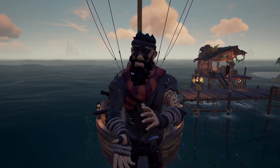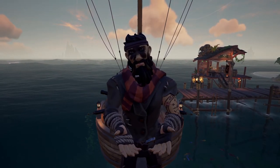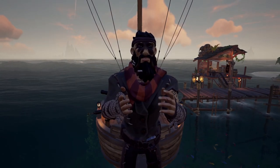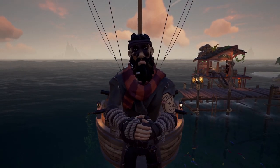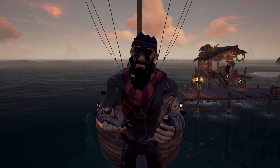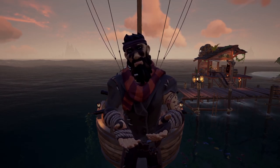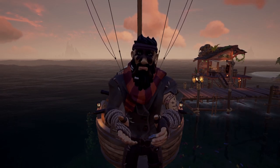Coconuts are most commonly found in barrels around Sea of Thieves — at outposts, islands, etc. Pomegranates I've been finding a lot more recently; it used to be the least common, but I've been able to find them more frequently. I'd use pomegranates over coconuts, but since I find more coconuts than pomegranates I end up using a bit of both.